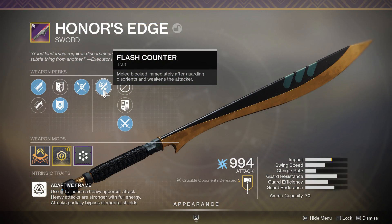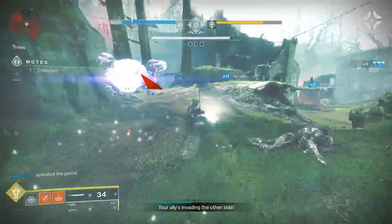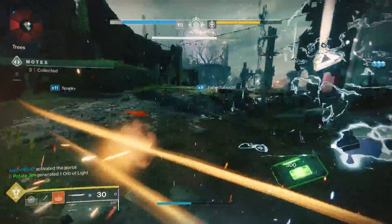Melee blocks immediately after guarding disorients and weakens the attacker. That's interesting, right? So much so that when I talked about swords last week and which swords were impressing me the most, I was kind of scared — I didn't want to say too much.